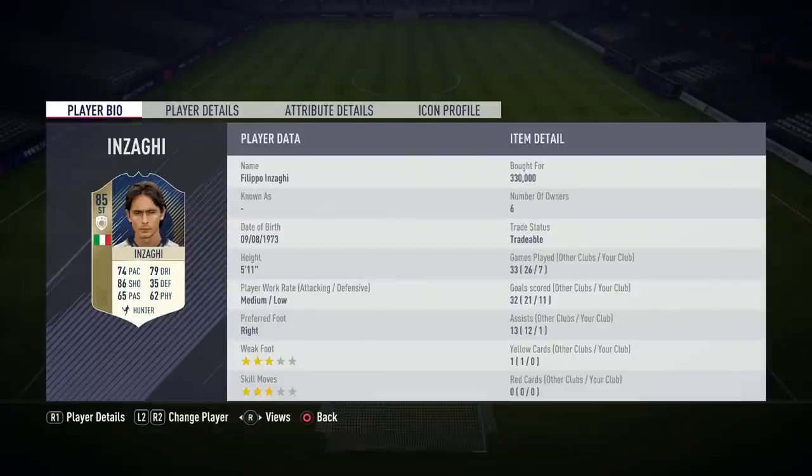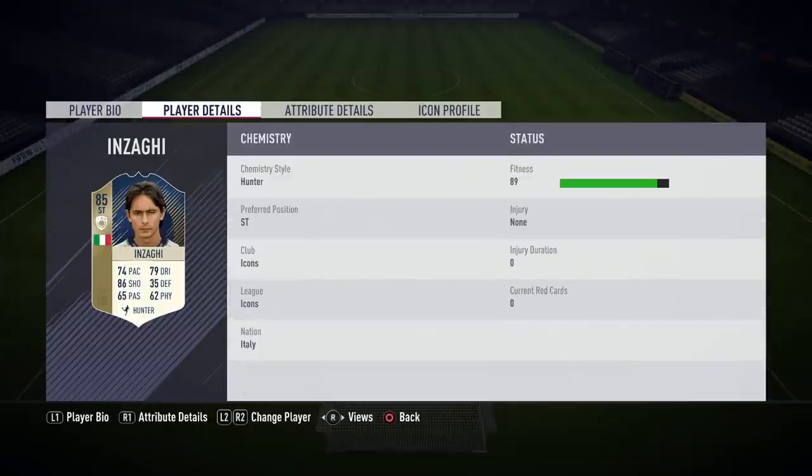Coming to some of the key stats: 5'11", medium-low work rates, right footed, 3-star weak foot, 3-star skill moves. In 7 games he has 11 goals and 6 owners. He's tradable — I'd love to have him untradable, but yeah.